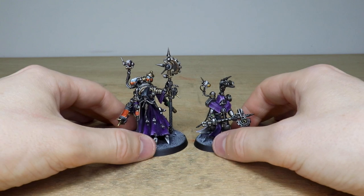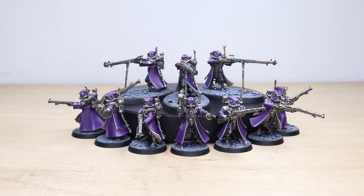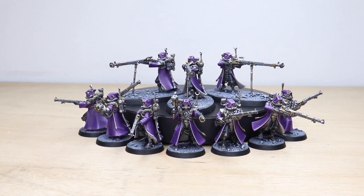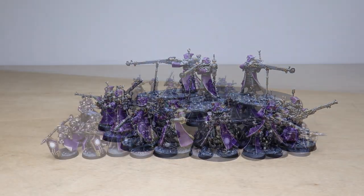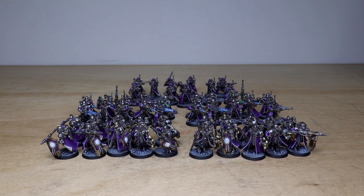Next up we've got a vast swathe of Adeptus Mechanicus infantry. This project has a really nice selection of both Forge World and Citadel miniatures — we've got 20 Sekitari Hoplites (the Titan Guard) in the two front squads, then 20 Skitari Vanguards, and 10 Skitari Rangers, so a really nice selection from two different ranges available for the Adeptus Mechanicus.